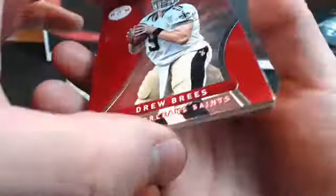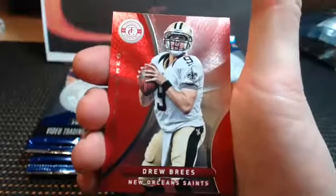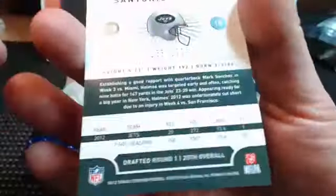We're gonna random that one - one of you guys is gonna end up with a nice hit. Bernard Pierce was hot - we pulled a super fracture. If you haven't seen the video, look up 'Epic Box of Bowman Sterling' - Bernard Pierce super fracture one-of-one jersey was in there. Another low-numbered one - colorful Santonio Holmes, numbered to 199, going to the Jets.